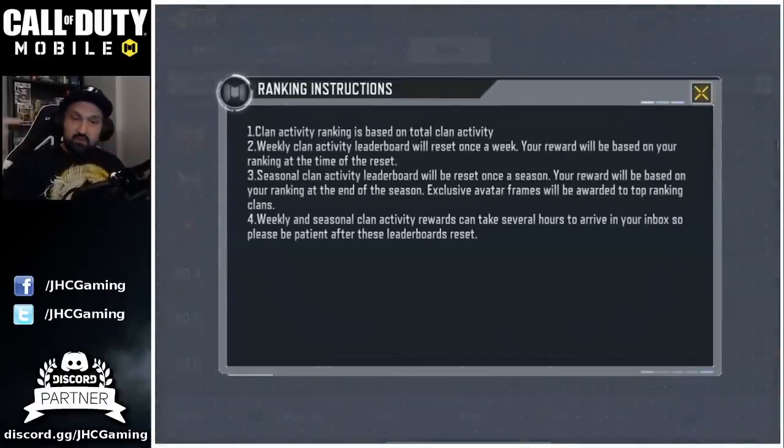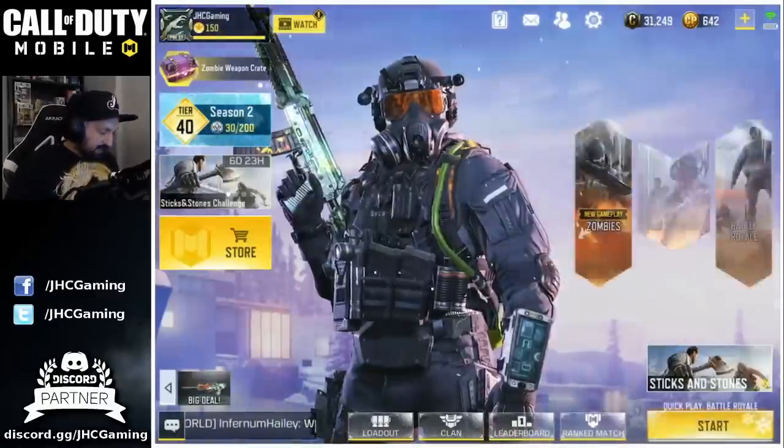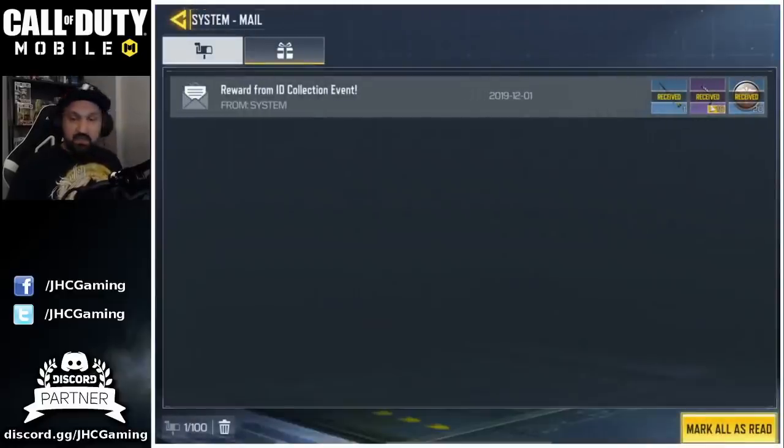If you check the description, number four says weekly and seasonal clan activity rewards can take several hours to arrive in your inbox, so please be patient after the leaderboards reset. The leaderboards reset about 30 minutes ago, and when I checked my mailbox I had rewards from the ID collection event but not the season crates yet. I'll check back every 30 minutes, or maybe tomorrow morning.